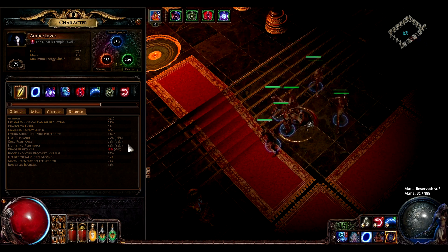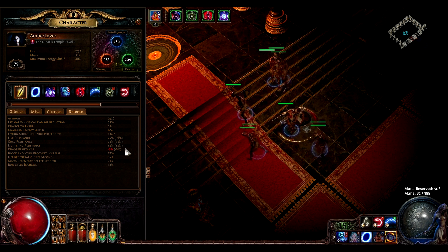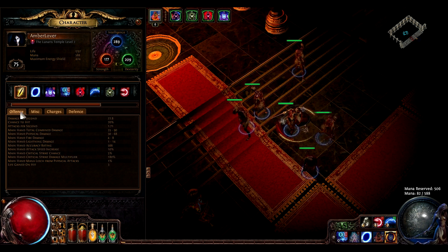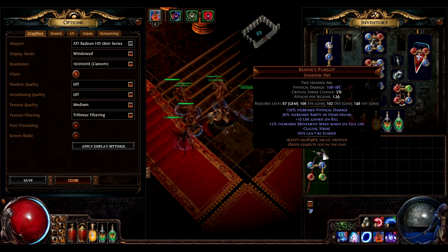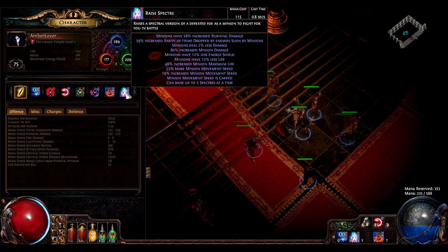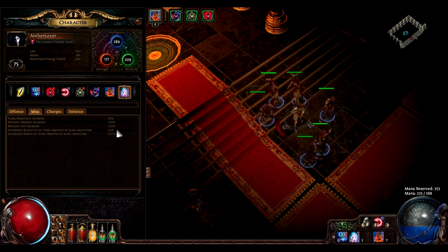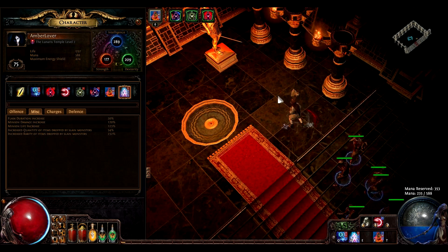My defensive stats are okay. I need to bump up that lightning resistance. I'll show you with Reaper's Pursuit — 54% quantity and 32% rarity.